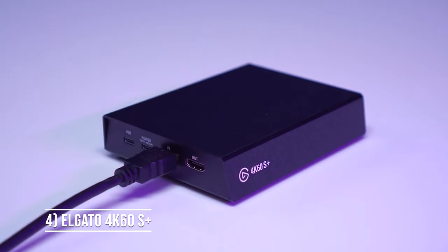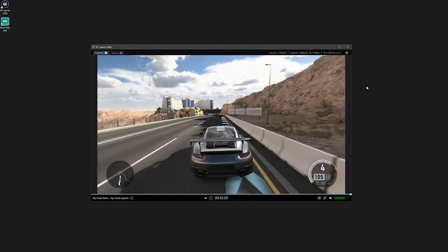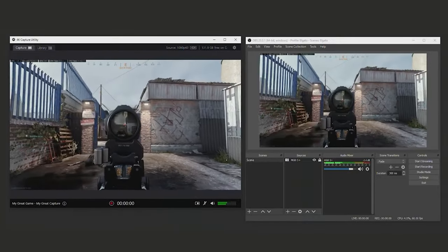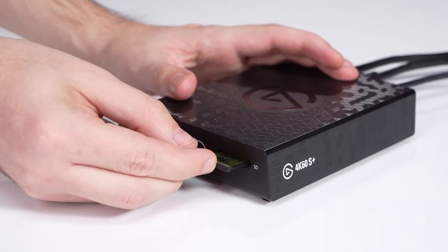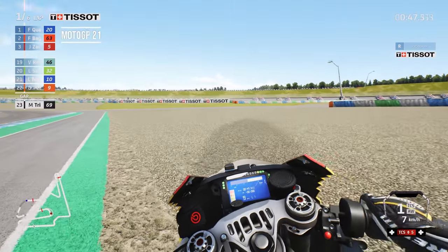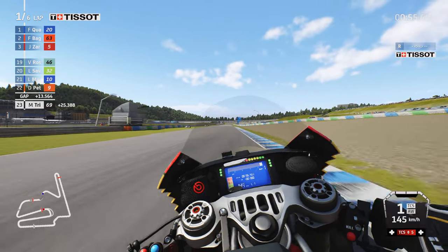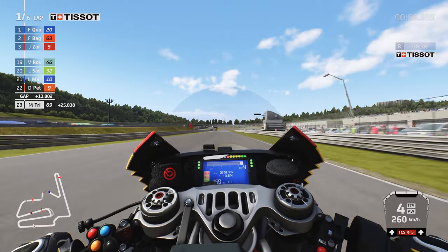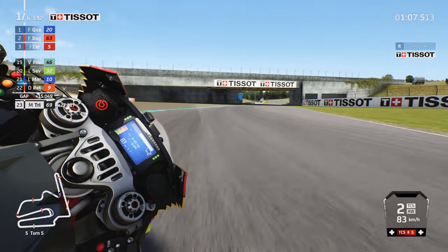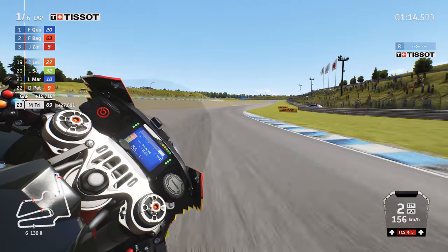Lastly, we have Elgato's 4K60S Plus capture card. Like the Live Gamer Bolt, it lives outside your laptop or PC, so it's more convenient, at the expense of taking up desk space. Unlike AVerMedia's equivalent, it tops out at 60fps. Usefully, you can add an SD card and record footage directly to that, which the Bolt cannot do. The maximum bitrate is 200 megabytes per second — 60 more than the internal 4K60 Pro II. It also records HDR and uses a USB port, so you won't need a Thunderbolt 3 port.